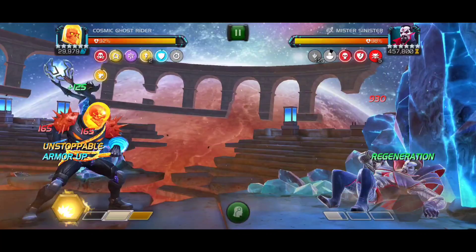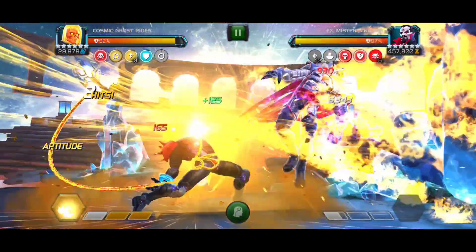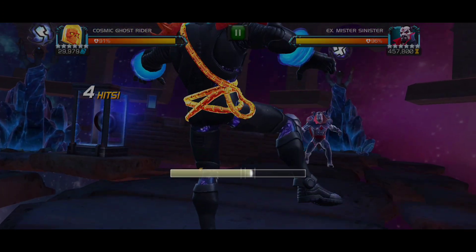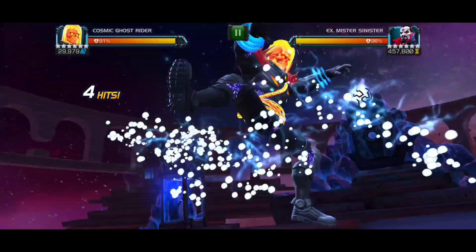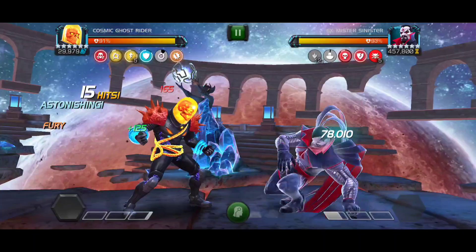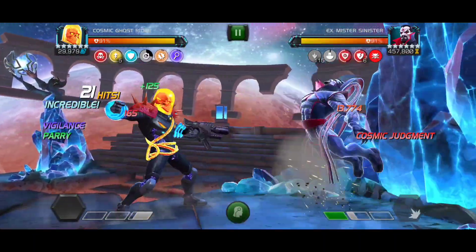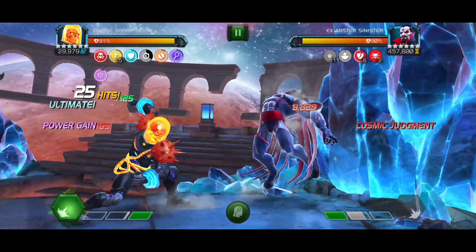Just be careful in places where the opponent has a chance to stun you on their basic attacks, like Realm, Labyrinth, and Abyss. If you charge a heavy and they hit you, they might stun you before you can charge another heavy. So, that's pretty much the 6-Aptitude Rotation of Cosmic Ghost Rider explained — that's how you do it, that's kind of how it works.